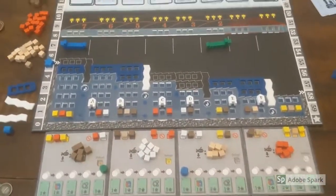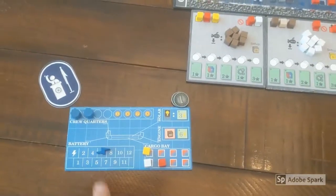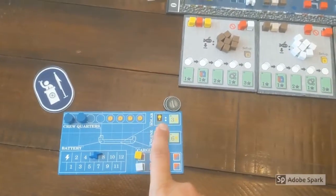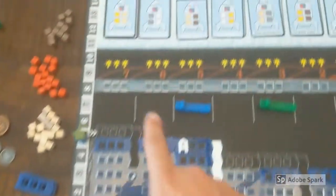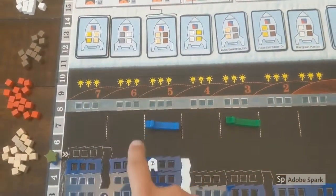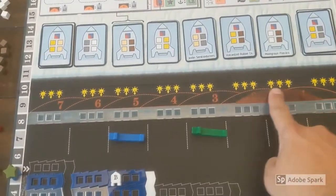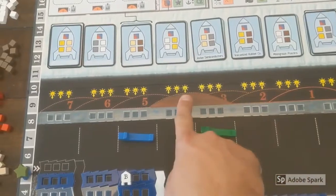Picking up cubes earns money. Moving a submersible takes electricity, which is generated at the beginning of every round. These sunlight icons at the top of the board depict energy that shines onto your solar panels and earns you electricity. But watch out, because the sunlight is blocked by this Jupiter token, which advances further across the board each round.